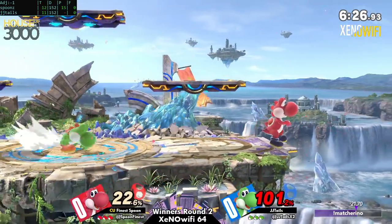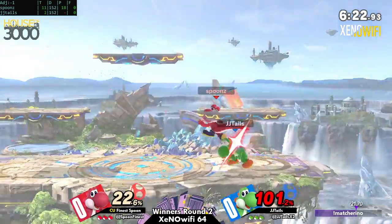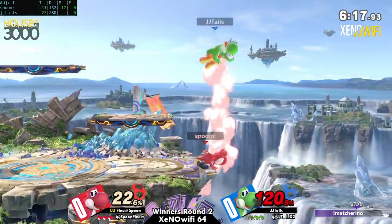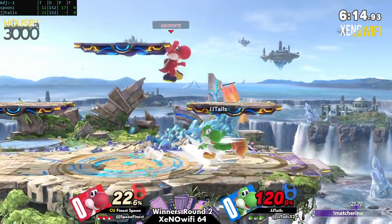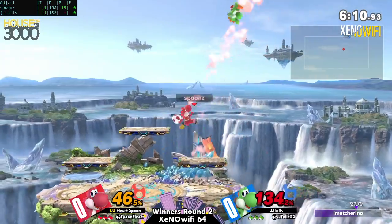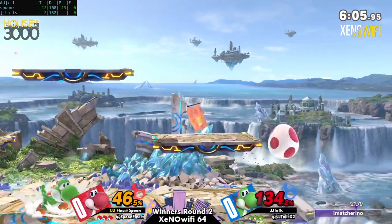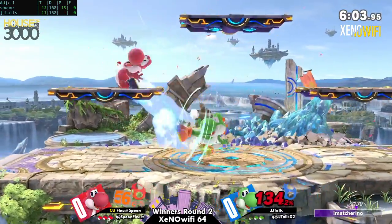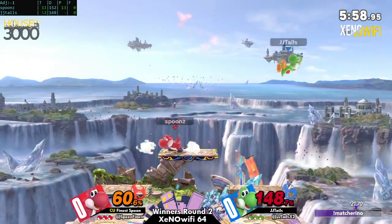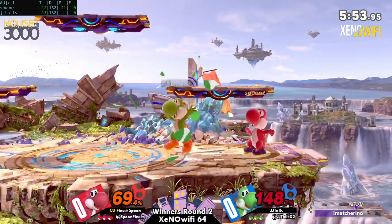You could put a lot of pressure on those platforms as Yoshi, even against your own character, especially when you can lock a character like Yoshi in their shield because of how their shield works. Right now Finest Spoon is already attacking at pretty much 120 damage and has kept on the pressure — even started off the last game with a pretty explosive start. Already noticing that JJ Tales has been staying a lot in shield.